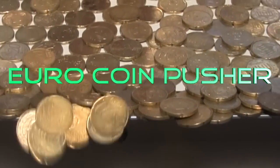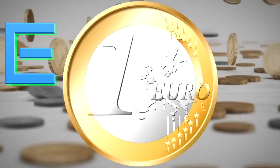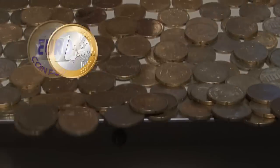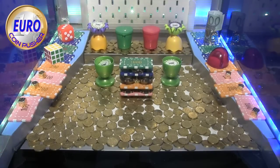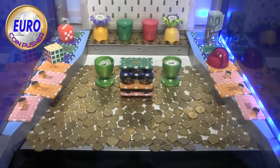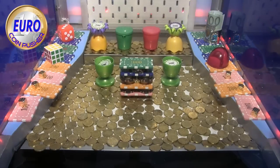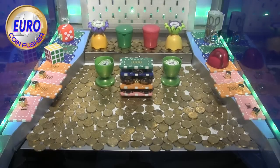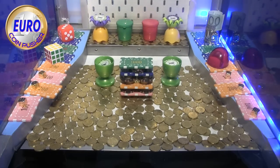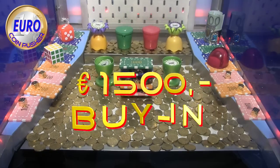Welcome to the Euro Coin Pusher, where we are sold by-in chips. We have 6,700 to 1,800 worth in buying chips in front of us. 1,500 is quite a good buy-in, I think, for this one.